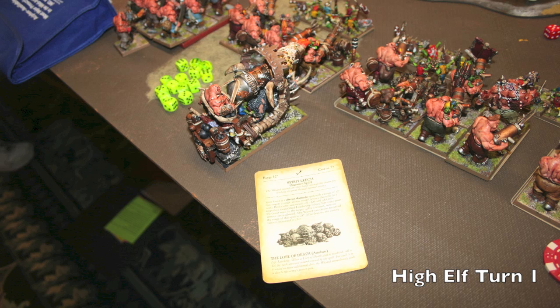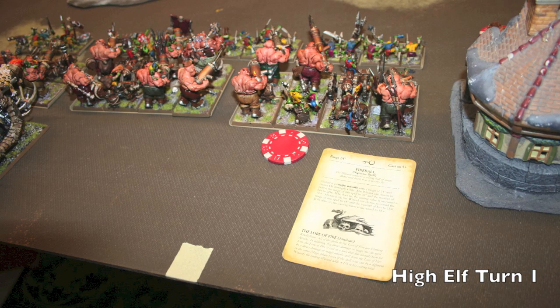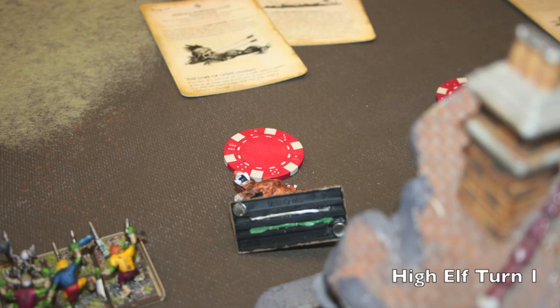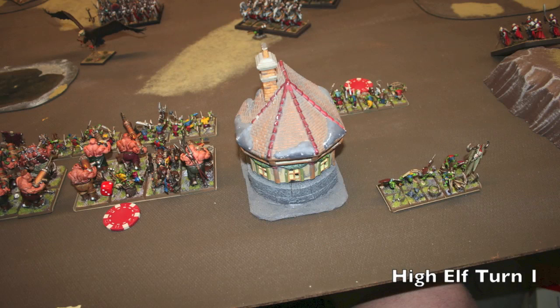For magic there are a handful of power dice rolled up. He goes ahead and Spirit Leeches the Iron Blaster — it's a huge gamble for me, but I let it through because I figured he's got to roll really well and I have to roll really badly for him to kill it this turn. I actually roll well and they take no wounds. Same with Fireball — I take a gamble and let it through because there are far worse spells to deal with, and I end up taking a wound or two. Then he casts Shems Burning Gaze, which kills the Saber Tusk — worth 121 points, not 21.